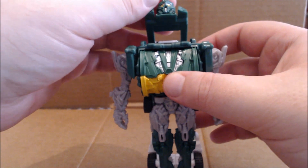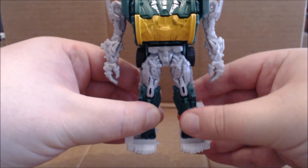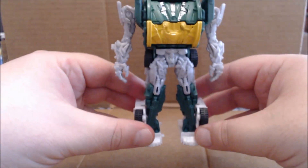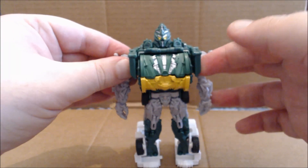Bring the arms down, flip around this panel to reveal the head, then separate the legs and angle what was the cabs out to form the feet, so you can stand in a proper A-stance.